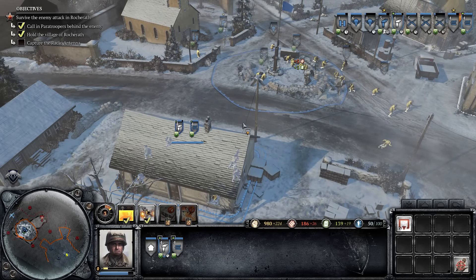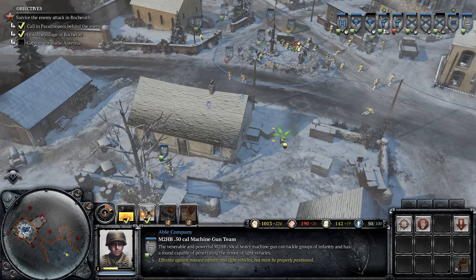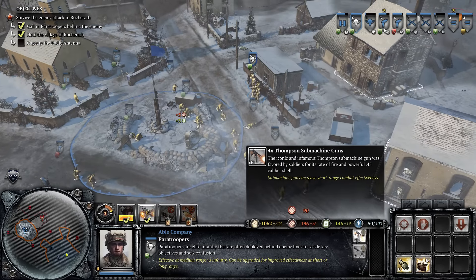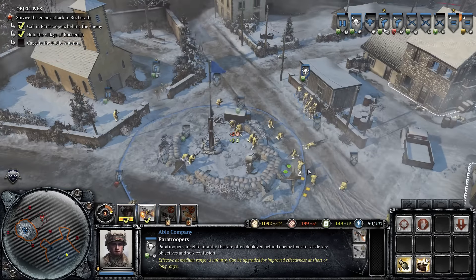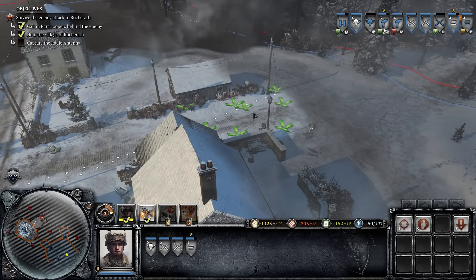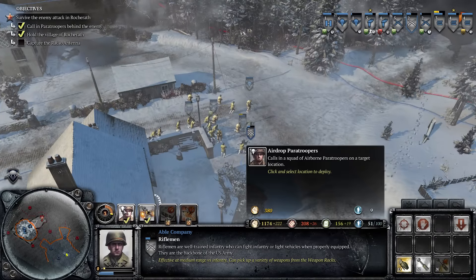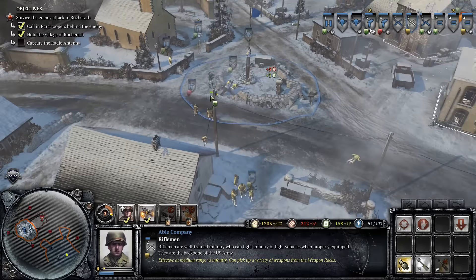We have 50 cal machine guns, pathfinders, paratroopers, and riflemen — some of the basic American units. I would give these guys some upgrades, but it would take a lot of our munitions — I kind of want to save that for the strafing run. So we're going to take these four squads to act on this radio antenna that we need to take out. I'm going to give this unit the MG we took out earlier, because you can pick those up.